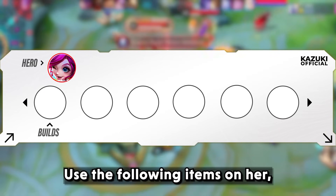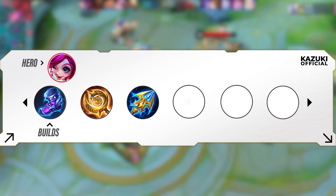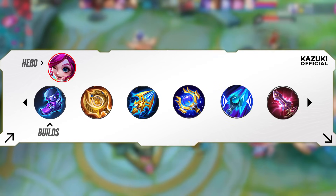Use the following items on Nana: Arcane Boots, Clock of Destiny, Lightning Truncheon, Genius Wand, Winter Truncheon, and Divine Glaive.